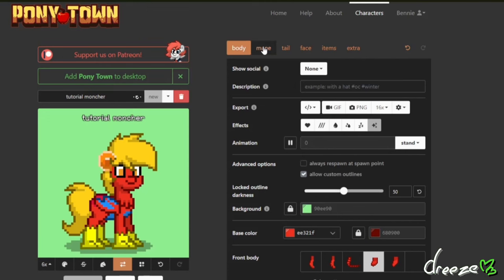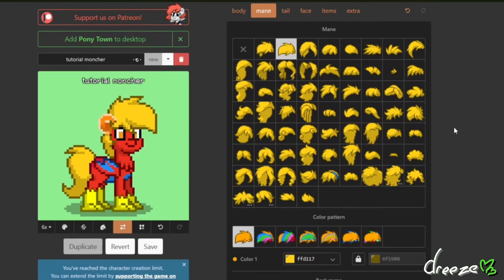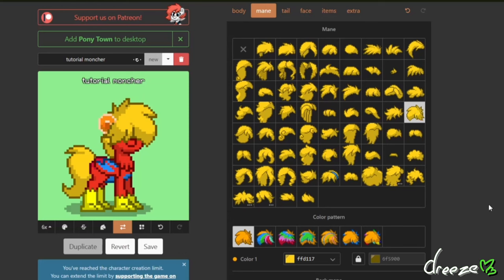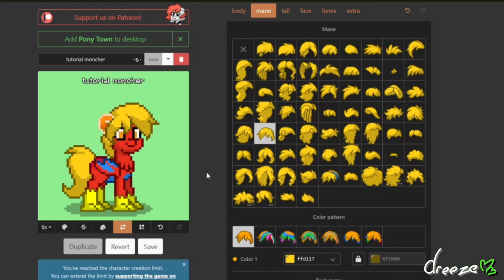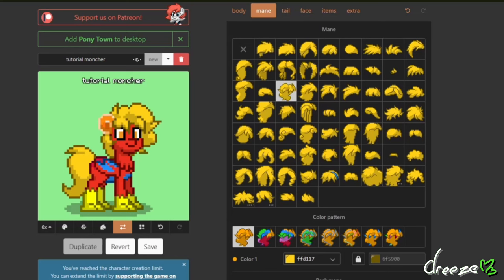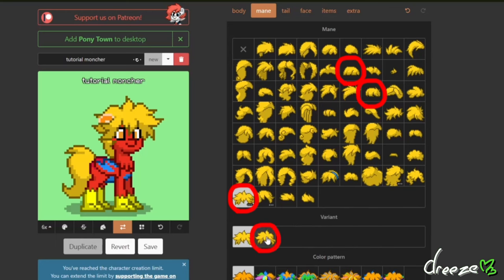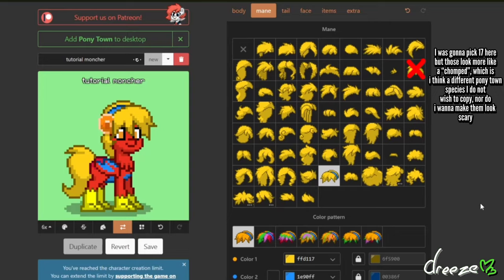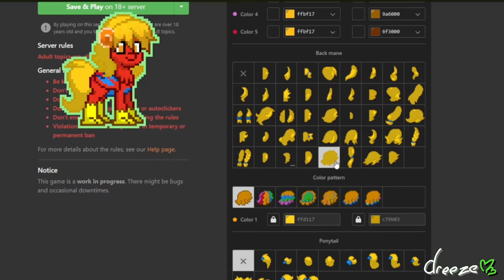Now we move on to the mouth. In the main option, we are going to create the top jaw and ears. For the top jaw, the most common main is to pick option 35, 37, or 58. If you're looking for a more fluffy or gummy look, you can pick the 4th or 20th option. If you'd like to experiment, my recommendations as to what fits best are options 14, 24, and 63 second variant — but those are just my recommendations. For the back mane, the most common options are 19, 34, and 40, but once again those options are up to you.